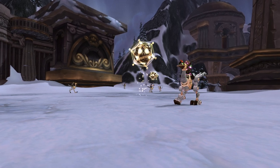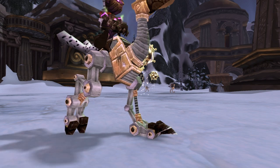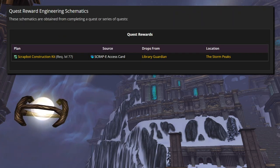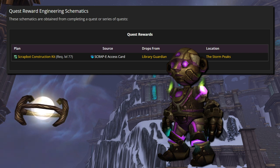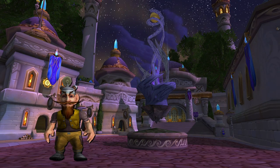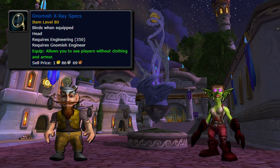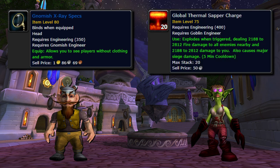Otherwise, you may get lucky finding Jeeves in a dungeon or a raid. A notable quest reward schematic requires you to be level 77 and get a drop from Library Guardians outside of Ulduar in the Storm Peaks — they can drop the Scrap-E Access Card, starting a quest that leads you to the schematic for Scrapbot Construction Kit, basically Wrath's version of a repair bot. Finally, Findle Whistlesteam can teach Gnomish engineers Gnomish X-Ray Specs, while Dee Dee the Wrench can teach Goblin engineers Global Thermal Sapper Charges at level 425 each.